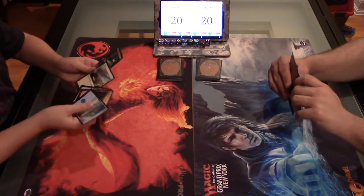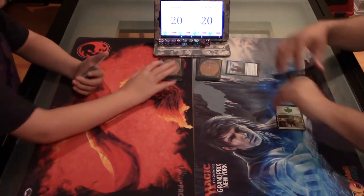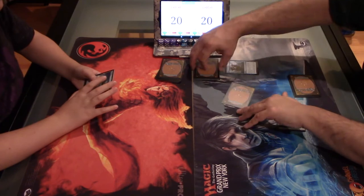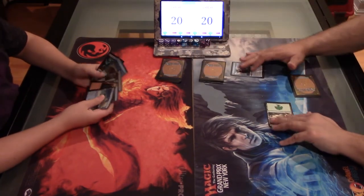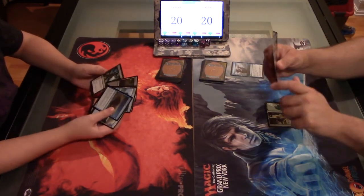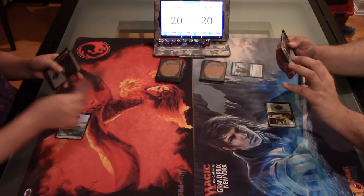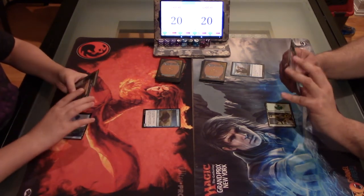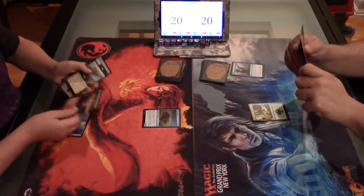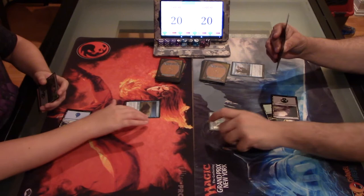Good luck! Alright, I'm going to start off with a land and play Opt — scry 1, put that to the bottom, and pass turn. Draw for turn, play an island, and I'll play Shore Keeper. Oh, I hate that card so much. It's so hard to get through a 0/3, especially early game. I'll play Ixali's Keeper — it's a 2/2, and I can pay 7 and green, tap it, and sacrifice it to give another creature +5/+5 and trample. That seems expensive. Go ahead.